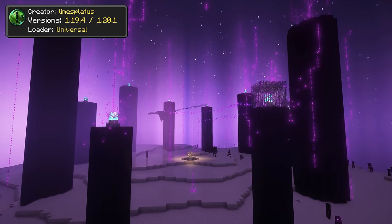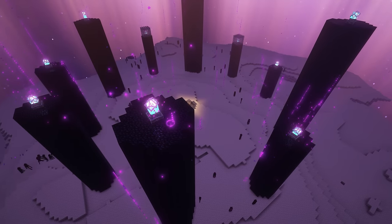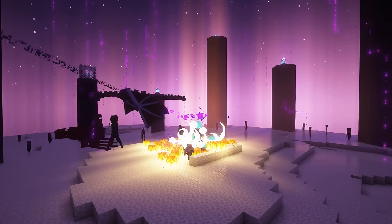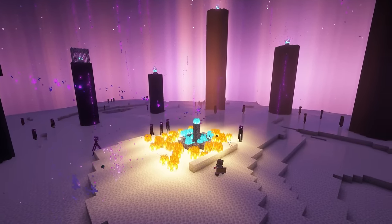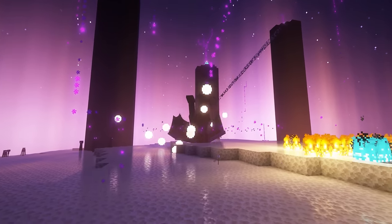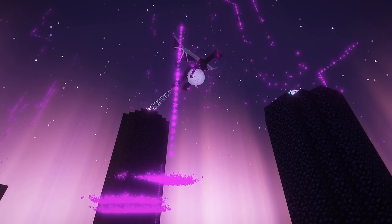True Ending Ender Dragon Overhaul is a decent mod to spice up the final boss in Minecraft. This mod will make the Ender Dragon a lot more powerful, with 300 HP instead of the casual 200. The boss will also perform new types of attacks that are a lot more destructive, and it will go through a final phase when it reaches 10% health.